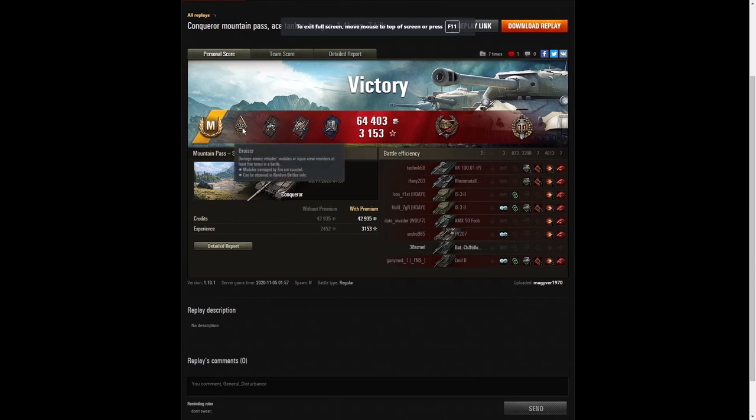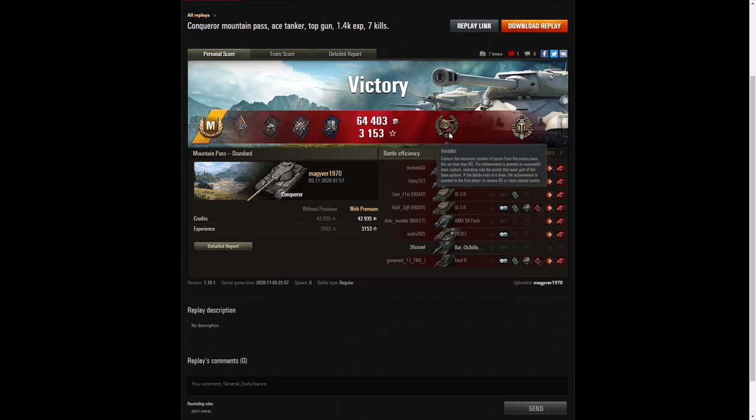This was an Ace Tanker performance for MacGyver in the Conqueror — well done. He managed to get a Bruiser medal for getting at least 5 critical hits. He also got a Duelist, 5 Reflect and a Shellproof. He picked up an Invader medal because he was actually the only one in the cap for most of the time, with the other Conqueror coming down to help him complete the cap. He managed to get at least 80 cap points in the process.